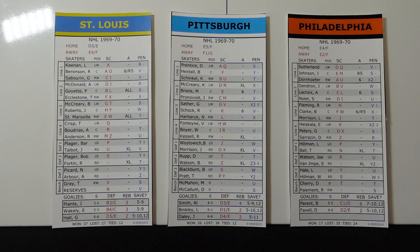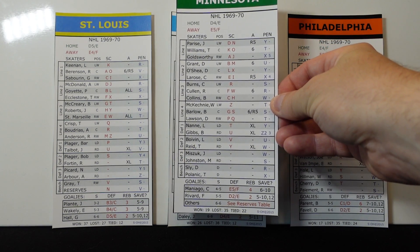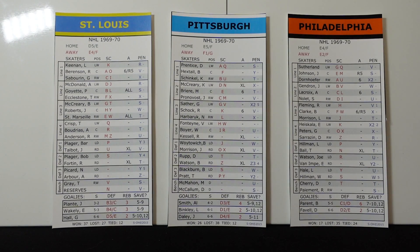And goalies too. As you can see here, for the North Stars — Maniago, Rivard, and then others. So they have a reserves table for goalies. That means Minnesota had more than a couple of goalies playing on their team, guys that might have played one or two games. But if you wanted to, you could get them some action here in the game.